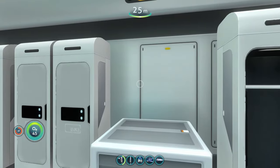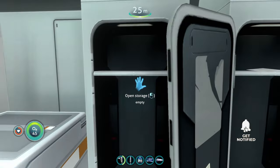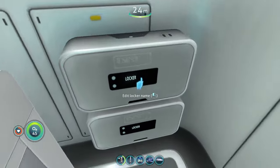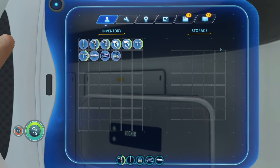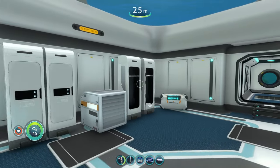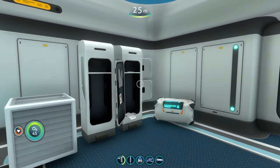We have the small crate, which has pretty amazing storage especially considering its size. There's the open locker, which is essentially the same as the tall locker, and the open locker with a girl picture. Then we have the wall lockers — I think this one might be my favorite because you can actually rename them. They have decent storage and then there's the small container as well.